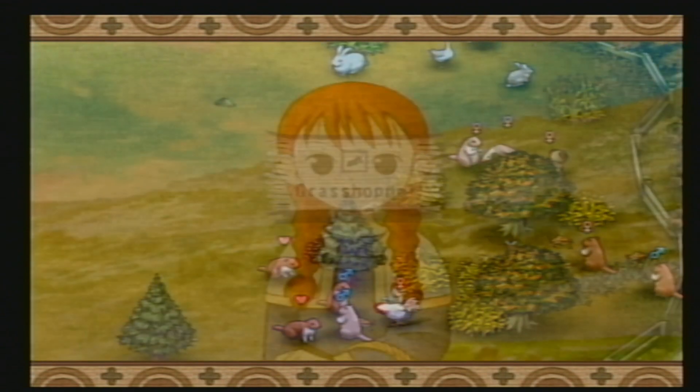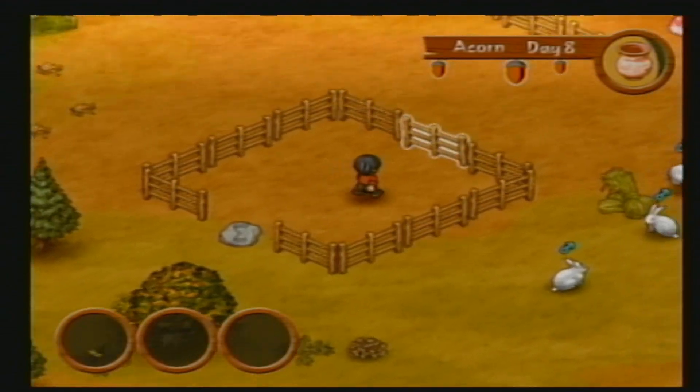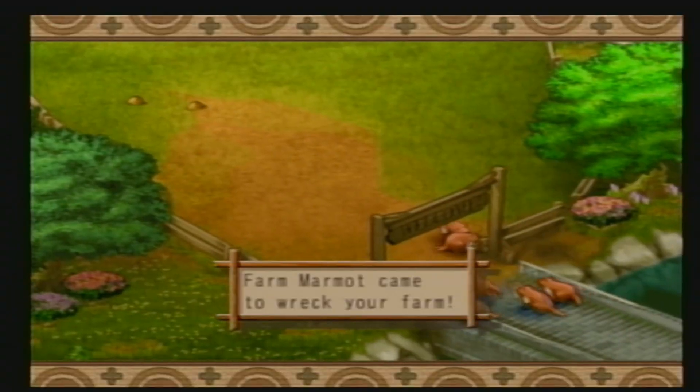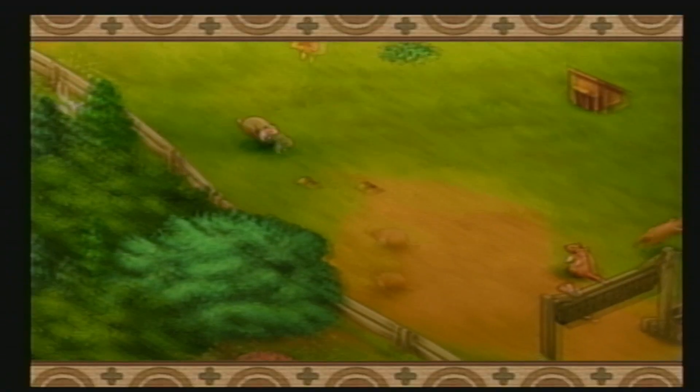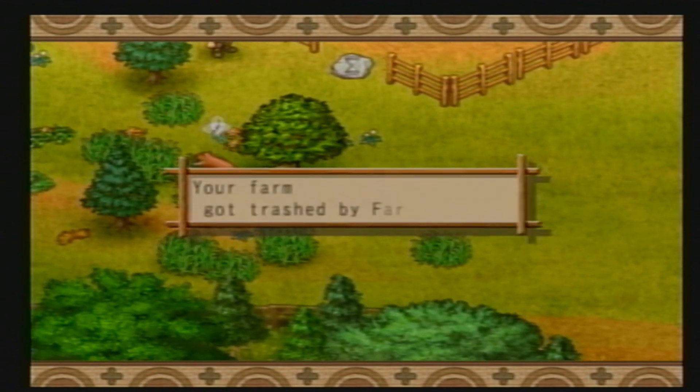Crickets are a garden pest that will eat your crops and multiply if you don't get rid of them. However, that can be remedied by putting the crickets in an empty pen and letting them starve to death. Unfortunately, that can't prevent wild marmots and rabbits from periodically wrecking your farm. Luckily, you can get revenge on those little bastards by going on hunts.